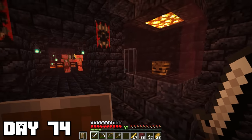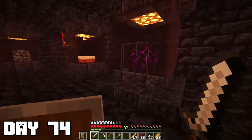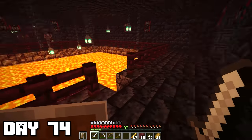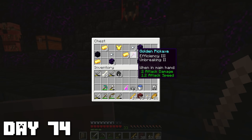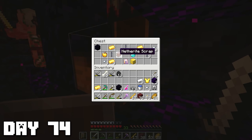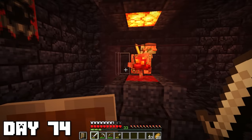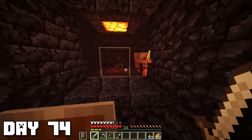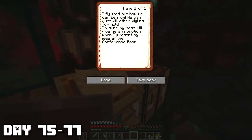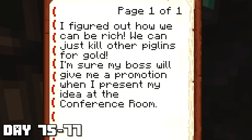I continued venturing inside the depths of this piglin stronghold — there were some really cool rooms like a museum room with a skeleton head, an end portal block, just a bunch of cool items and blocks, and at the very end there was even a piece of bedrock on display. Over here was a pretty cool lava lake — I guess this is where they take their baths. I also noticed some chests: the first one had a pretty good golden pickaxe. The second chest however contained a diamond as well as a netherite scrap — amazing. There was also a book in the living quarters that read: 'I figured out how we can be rich — we can just kill other piglins for gold.'